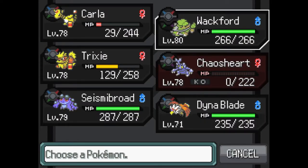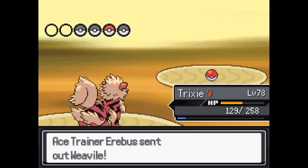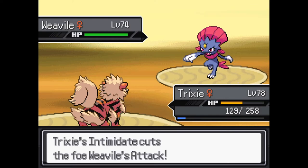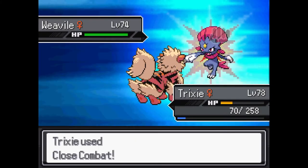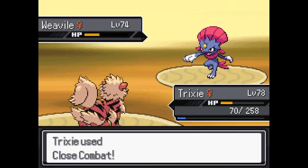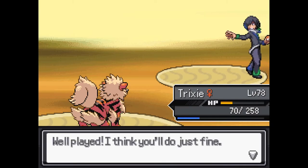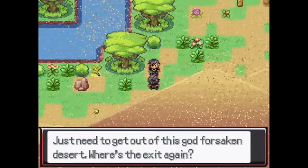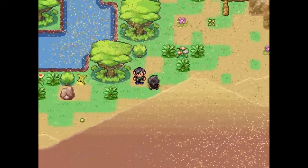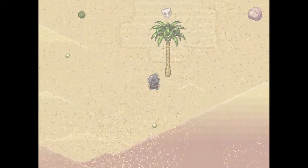Weavile's been messing me up in our gen 4 OU league. Weavile's a good mon in gen 4 — really good, just fast and hits really hard. People run it with either a choice item or focus sash, and if you can't figure out which one immediately you can screw yourself. Weavile has no business being as good as it is. There's a lot of Pokemon in gen 4 that are better than they should be, but because of the limitations of that meta you just have to deal with it.